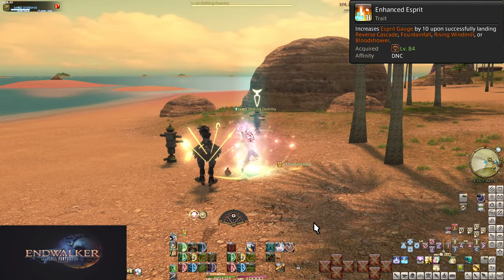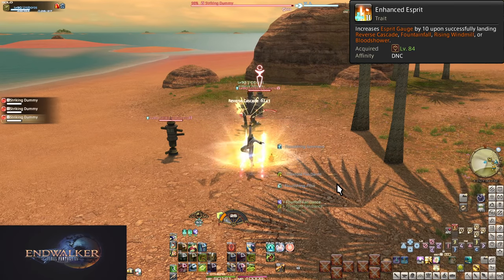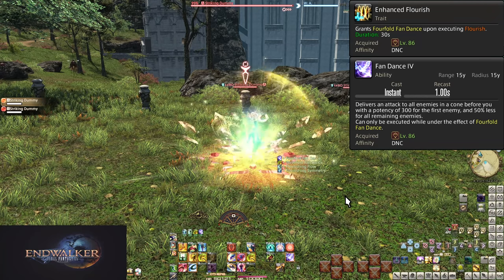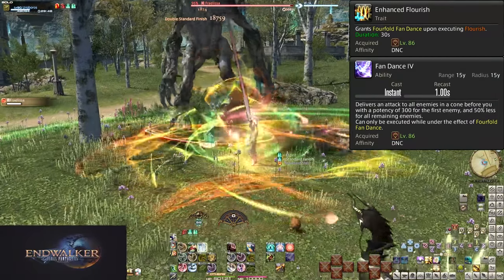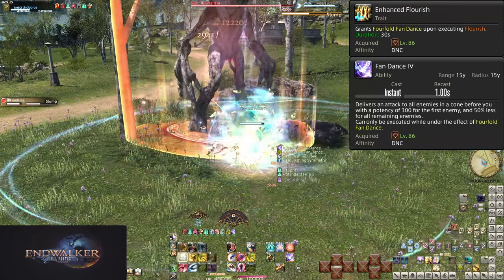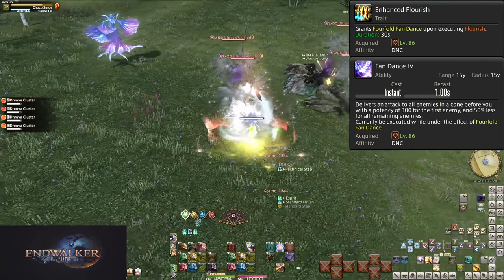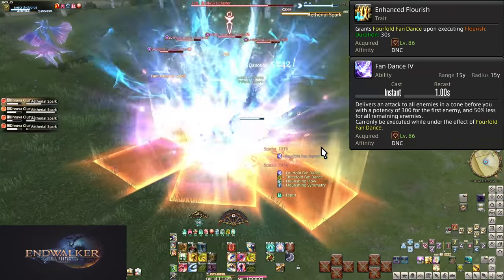At level 84, Enhanced Esprit boosts our GCD proc skills: Reverse Cascade, Fountainfall, Rising Windmill, and Blood Shower all give 10 Esprit when used under the Esprit buff. This speeds up how many Saber Dances we get but doesn't really change how we play. At level 86, Enhanced Flourish and Fan Dance 4: upon using Flourish, we are now granted Fourfold Fan Dance for 30 seconds — the only way to use Fan Dance 4. This is a conal AOE with a massive 15-yalm range doing 300 potency to the first enemy and 150 potency to all enemies beyond the first. Unlike Tilana, this is an OGCD like your other Fan Dances, so you can weave it at will. Throw out Fan Dance 4 when you get it.